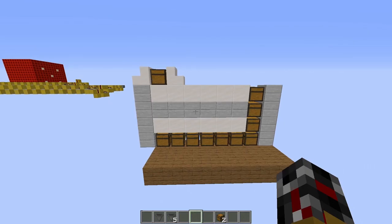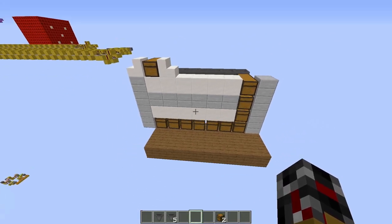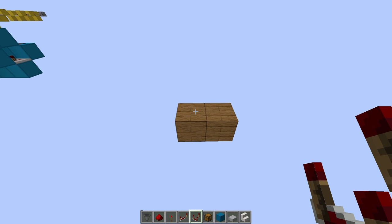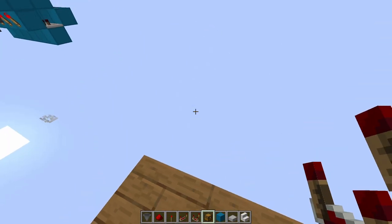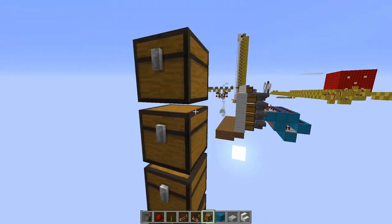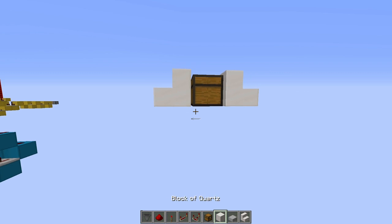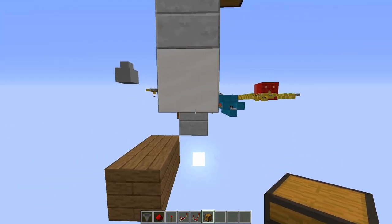You can go however you want with the design — link to his channel in the description, as this channel is mostly inspired by him. First, we need to figure out where our floor is going to be. I've laid out two blocks here — our item sorter is going to be on that side, and our input chest is going to be right here. I'll add a little decoration, and then our double chests are going to be right here.